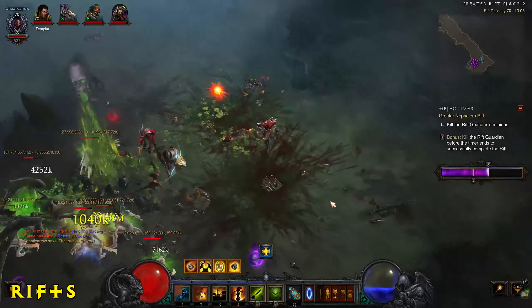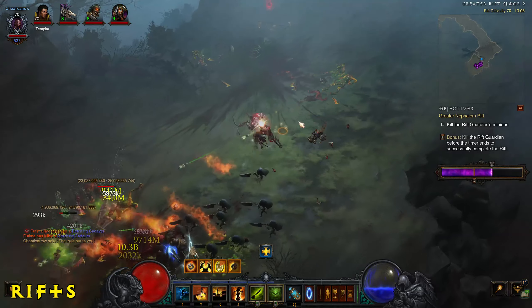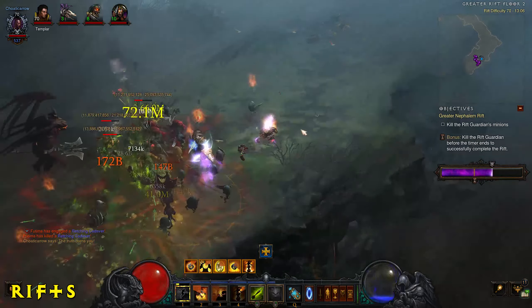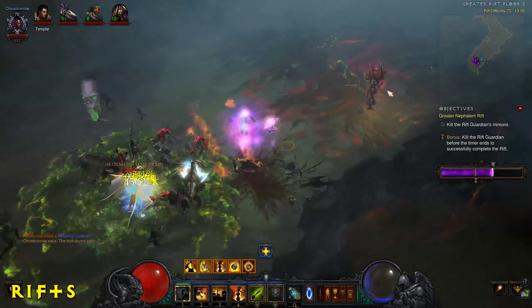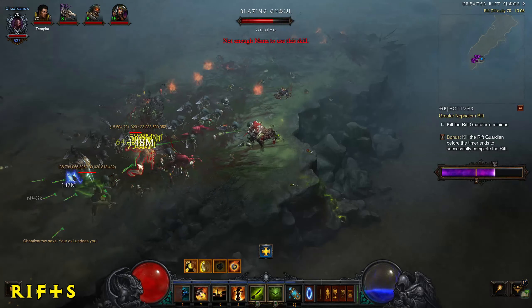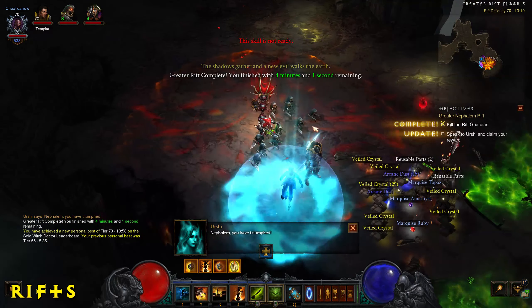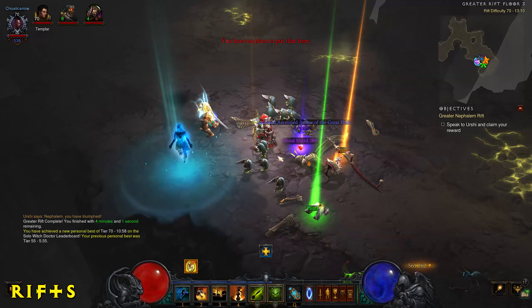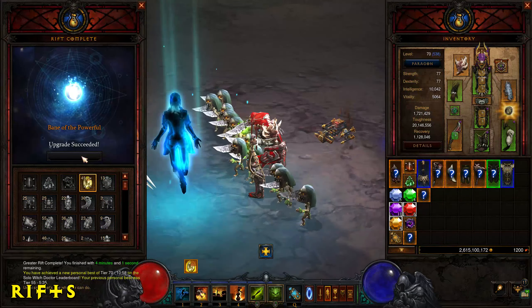Greater Rifts differ from regular rifts in that no loot drops mid-rift — only from the rift guardian at the end. They give more experience and test your build's strength, as difficulty can exceed Torment 16. After killing the guardian you get loot, blood shards, legendaries, and a chance at a legendary gem. Legendary gems can be upgraded at the end of a greater rift to increase their effectiveness — upgrade chance depends on the rift tier and gem level. Note that greater rifts are timed, and you can empower them with gold to gain more upgrade chances.